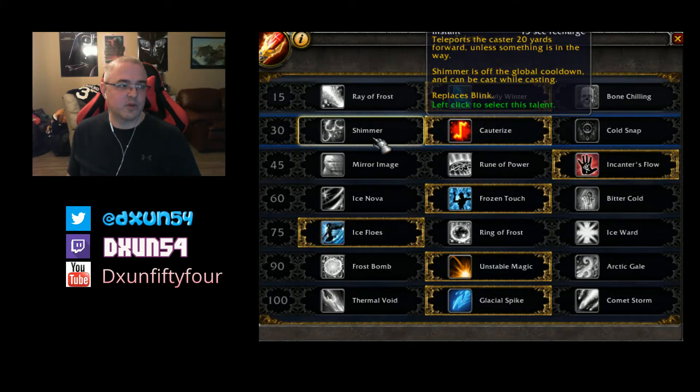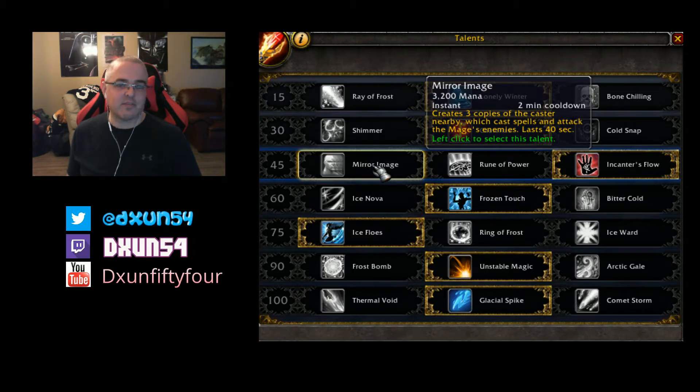Shimmer basically makes your blink 20 yards instead. Mirror Images - I can see that being really good in some situations, but right now it's really hard to test on silver mobs because all the silver mobs get two-shotted, or my Mage is just way too overpowered. I think they actually nerfed silvers.